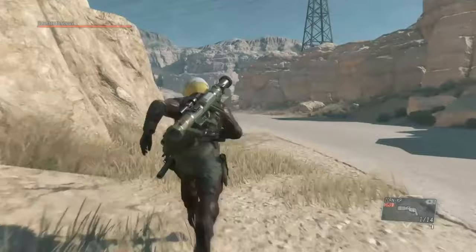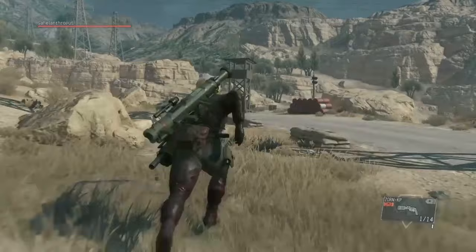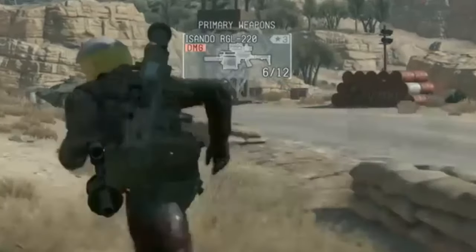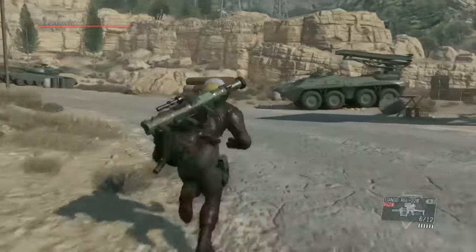Something you guys are going to notice — yes, I'm wearing the little chicken hat. I did die a lot of times before this, so forgive me. But it doesn't actually change anything. Sahelanthropus will shoot the shit out of you if he sees you. I changed my weapon — I take the Isando. It's something you guys might want to use. It's a very fast grenade launcher; it shoots in rapid succession.